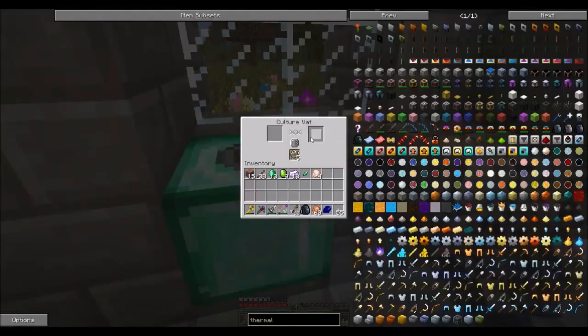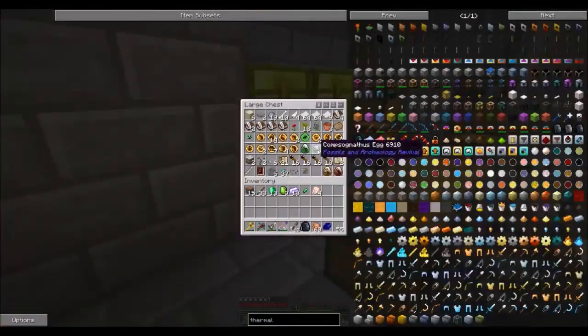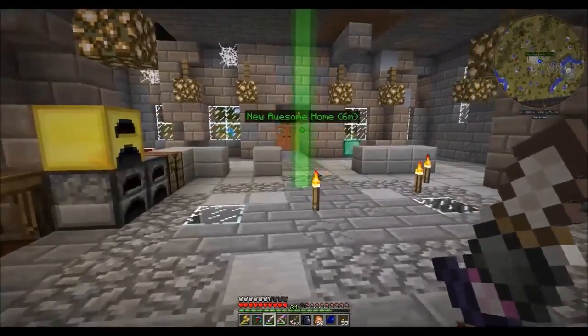I've been using this culture vat to synthesize a few more eggs. We've got like an Allosaurus, Gallimimus, Velociraptor, Compy, and a Surtosaurus — a bunch of stuff. We have a whole bunch of DNA here we can use. We even got like a fish DNA right there, that's cool.